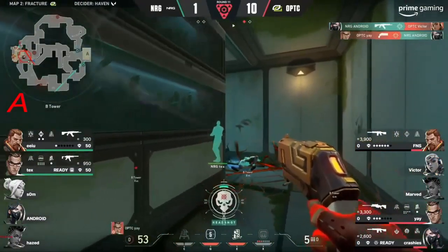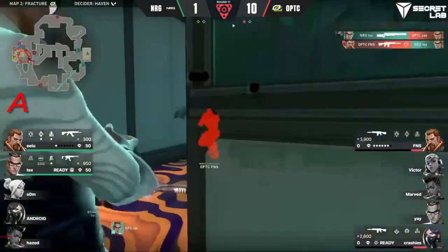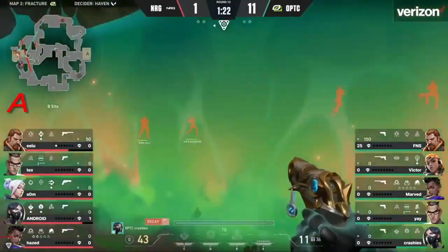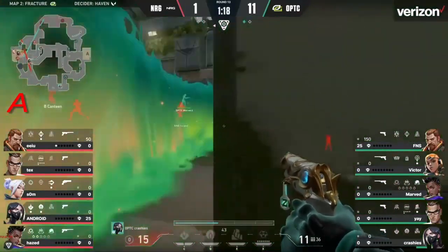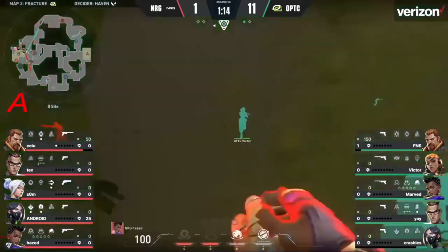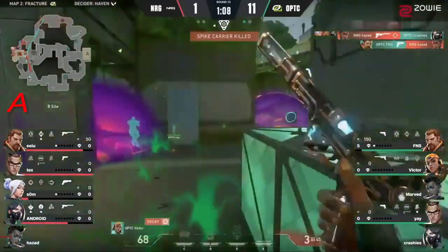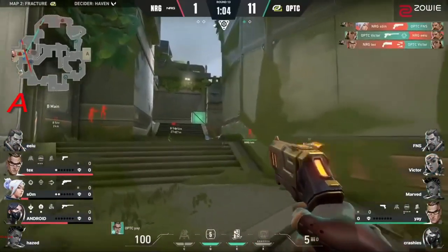Crashies in finesse, very low. There goes Victor — and it starts to happen. The whip from Yay but he's still holding the line. Tex somehow finds a way to get the kill, but it's up to EU. Gets found though — OpTic will be receiving that push. Marved all alone up here — that's a good start for NRG, getting the opening two picks. They have sight control right now and OpTic is trying to fight them before the spike goes down. Great flick from Victor.